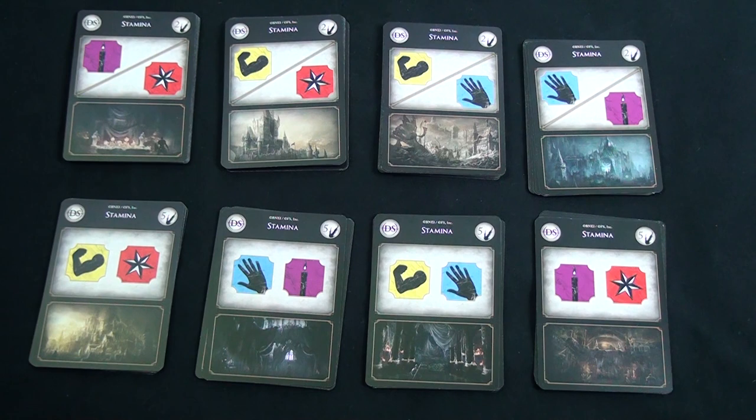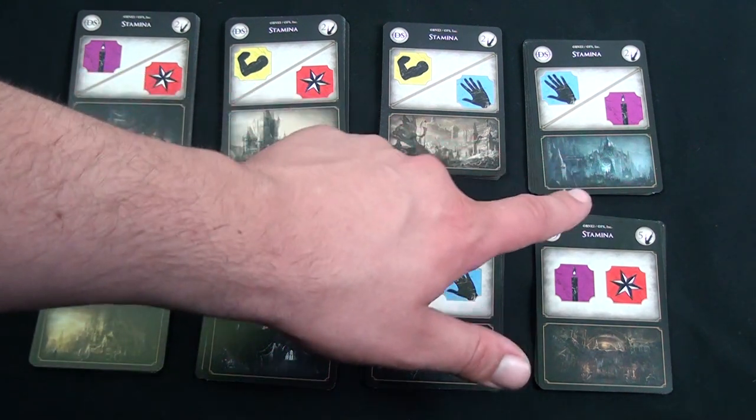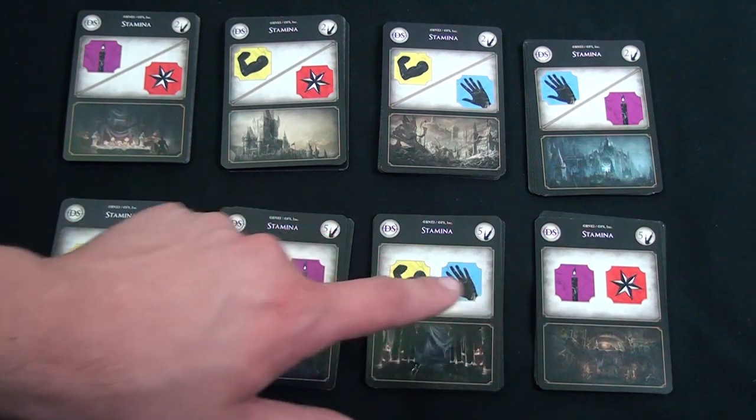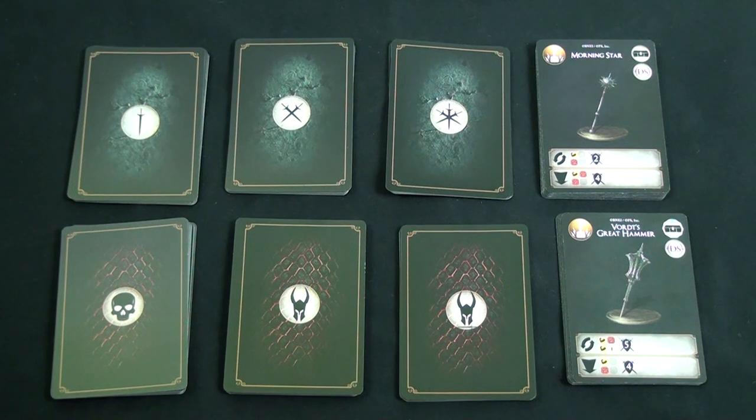Somewhere near the board you'll want to get all the stamina cards. You're going to have four two-soul cost cards and four five-soul cost cards. You can place these anywhere players can reach; for this demonstration they will be off camera. Next you'll want to set up an encounter and enemy area.